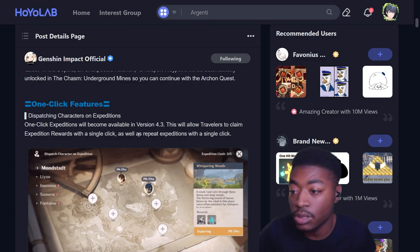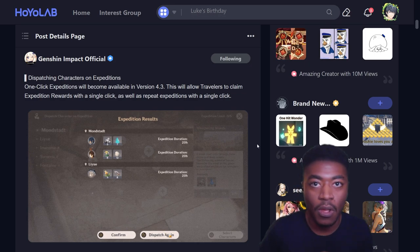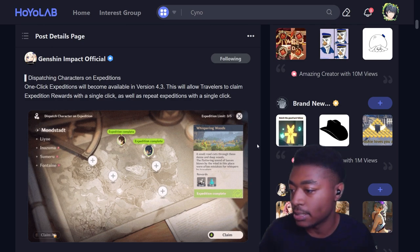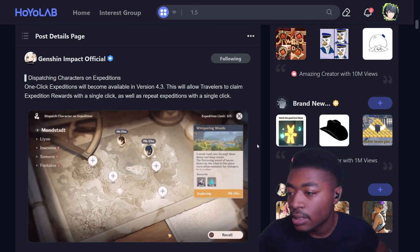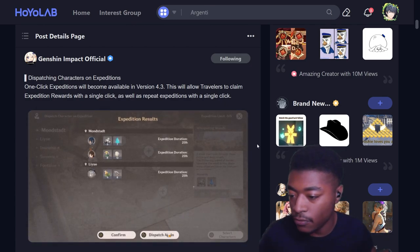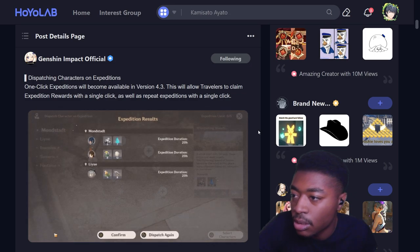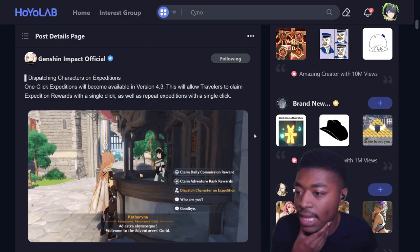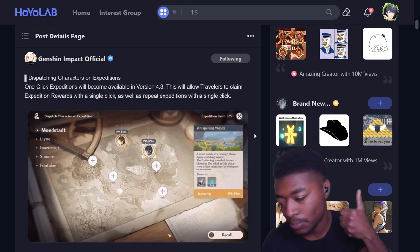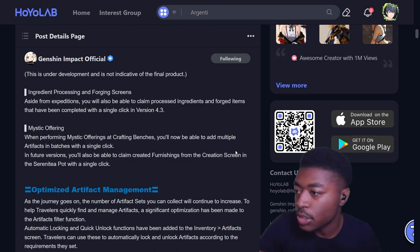In 4.3, travelers will be able to claim expedition rewards in a single click as well as repeat expeditions in a single click. They could have just said 'claim all' and not had the dispatch again button, but honestly claim all is actually new - you can dispatch again in Star Rail but you can't claim them all. So they added both claim all AND single-click dispatch - even bigger W.